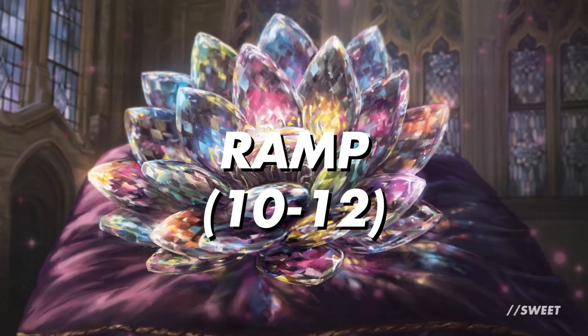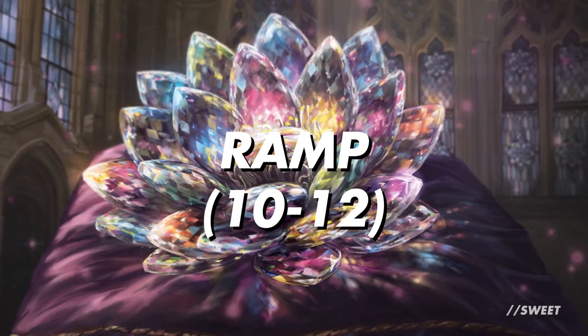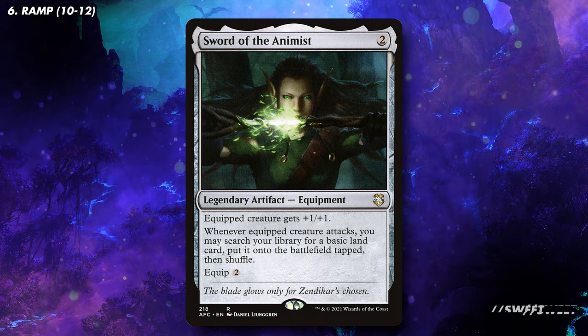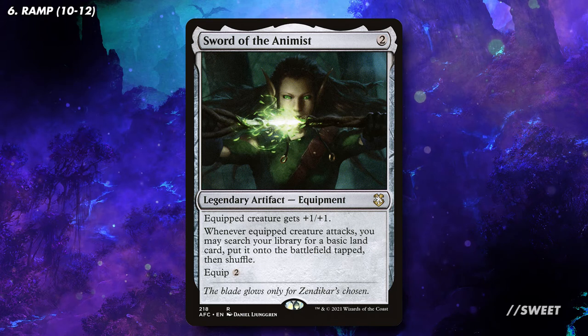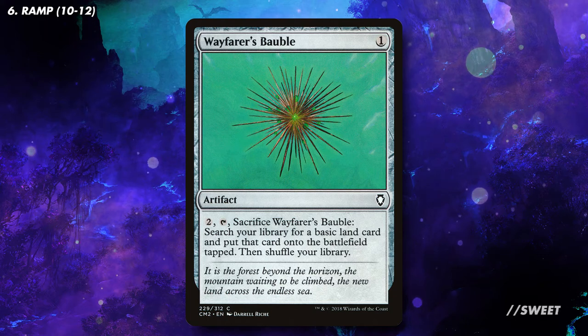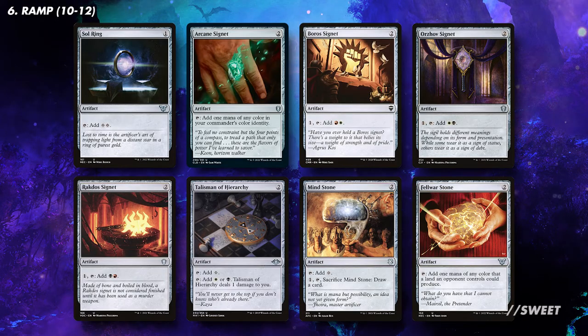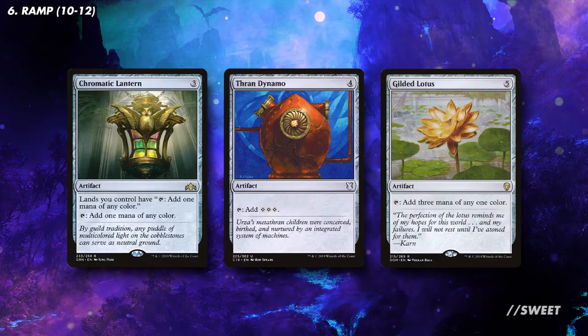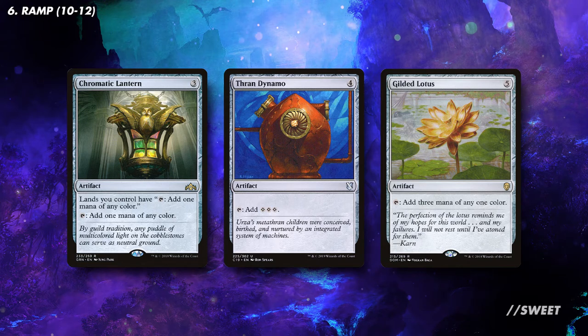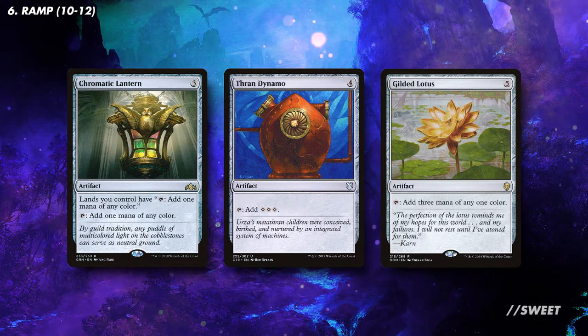Moving over to our ramp, we'll want to run slightly more than a regular deck as we will want to get to a point where we can hard cast our big threats. First up is Sword of the Animist which gets a land from our deck whenever we attack with the equipped creature — as we're going to be wanting to swing with Kalia every turn, this is absolutely perfect. Then you have Wayfarer's Bauble which is one of the best ways of ramping in any deck that isn't running green. And then the bulk of our ramp is made up of mana rocks that cost two or less: your Sol Ring, your Signets, your Talismans, Mind Stone, and Fellwar Stone. On top of those you can also run a couple of big mana rocks — in any three-plus colour deck I like Chromatic Lantern, and then Thran Dynamo and Gilded Lotus give you the extra reach you need to reliably cast something huge.